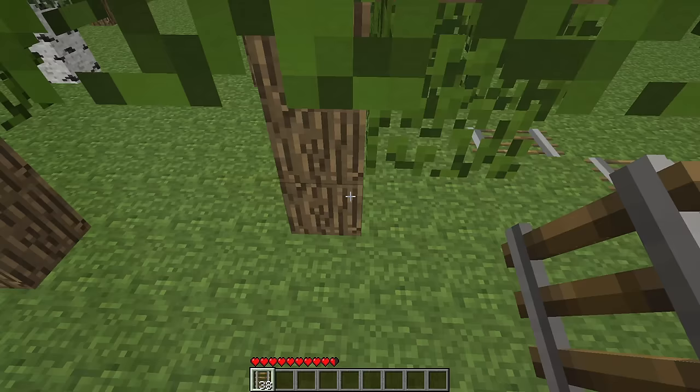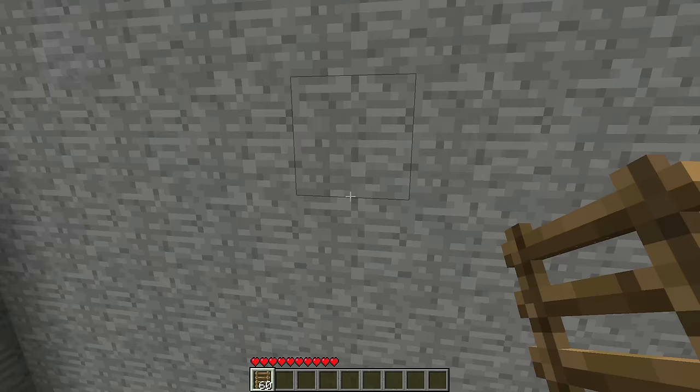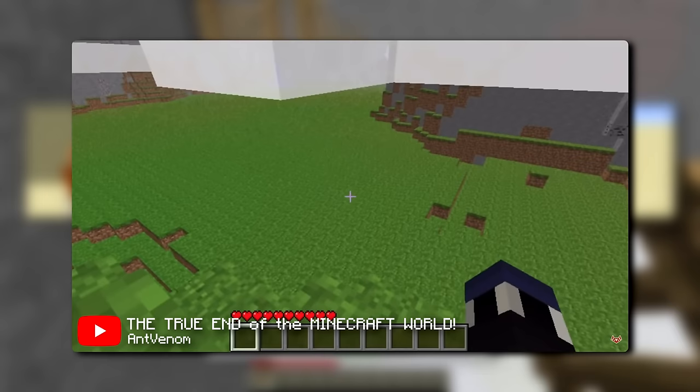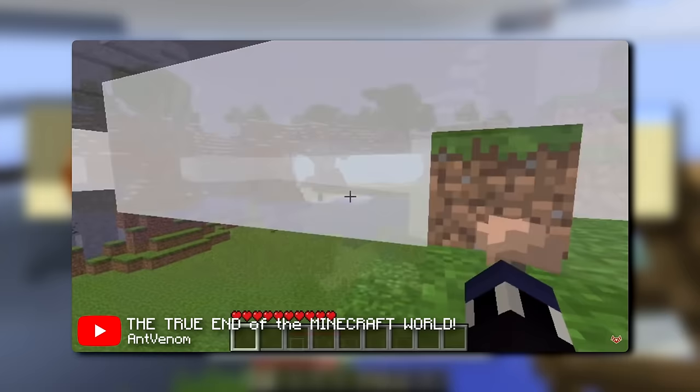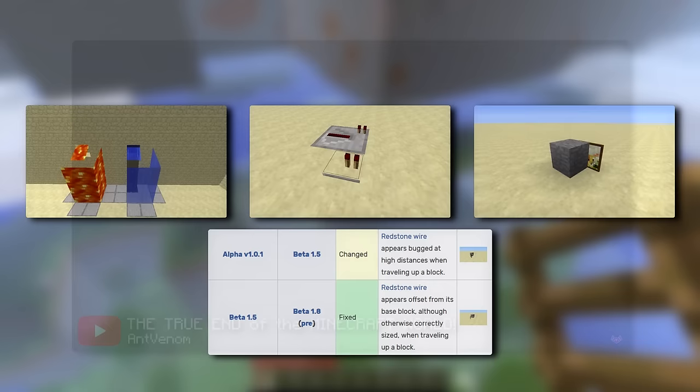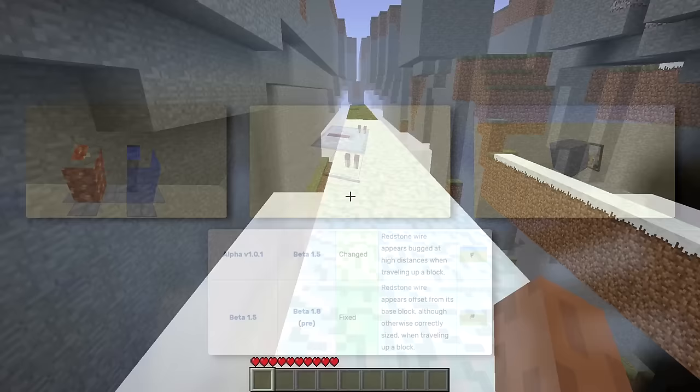Teleporting to 2 to the 24 blocks out and placing rails, ladders, and redstone, we see that all of these blocks experience familiar stretching. Additionally, water, lava, redstone repeaters, and paintings glitch out too. But in these Far Lands lies a deeper secret. According to Ant Venom, another set of Far Lands starts at double the distance of the original. Unfortunately though, no visual difference can be seen — but if the world generated over 8,000 blocks high, you would see a very sudden difference between the two at that kind of height.